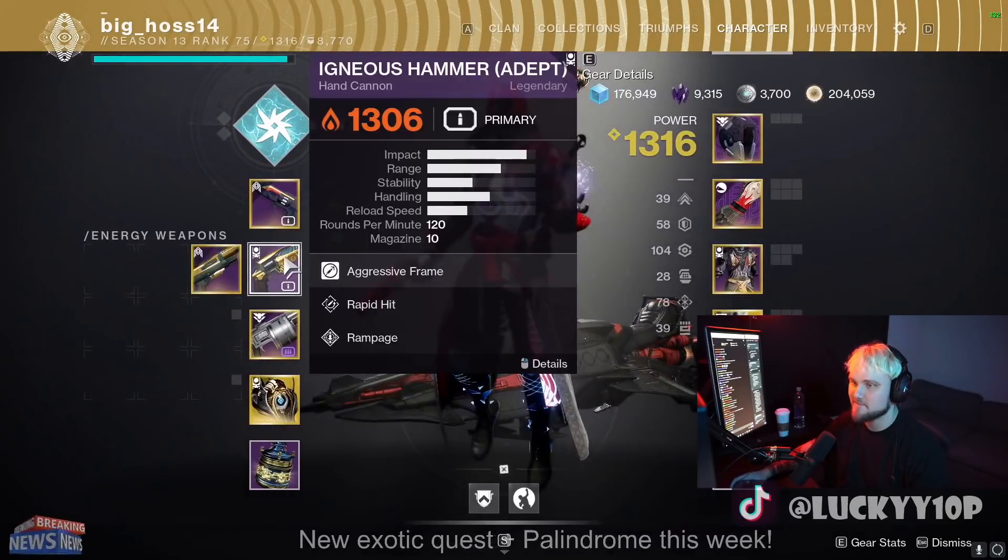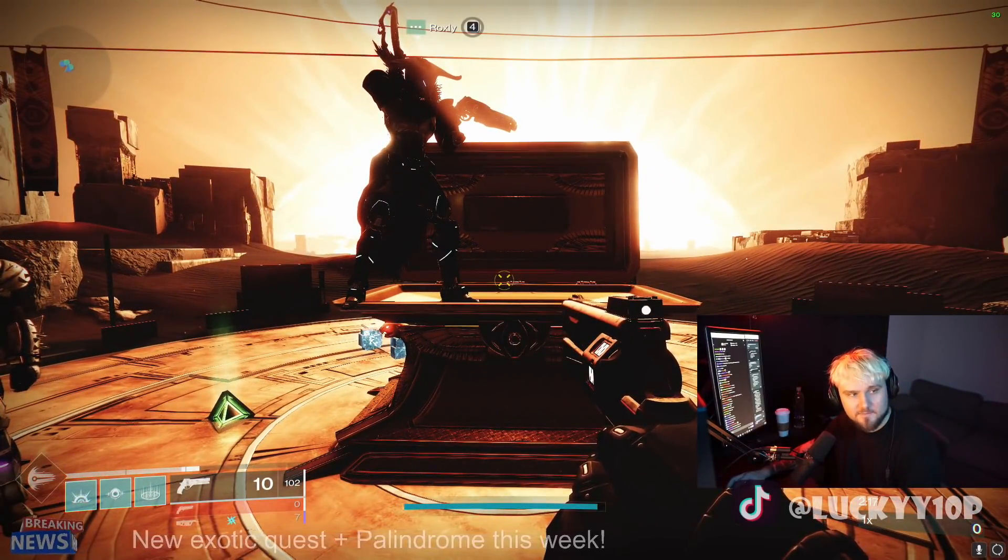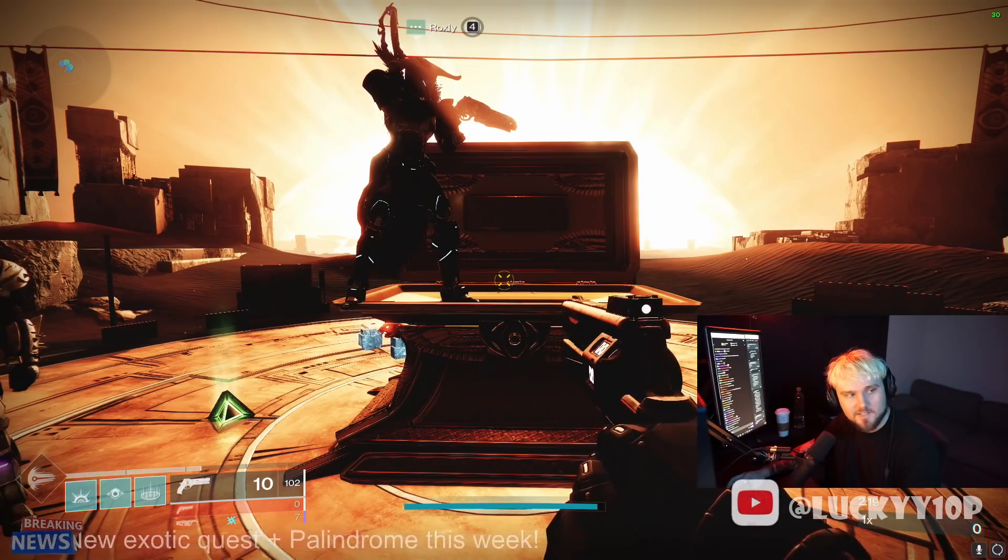Well, that's your weekly Trials loot PSA — the Igneous Hammer Adept at the Lighthouse, go get it. Make sure to subscribe if you enjoyed the video, make sure to smash the like if you enjoyed. I'll see you in the next one, later.